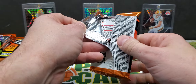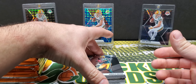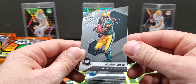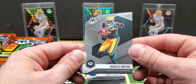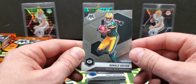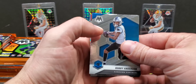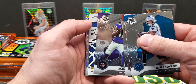All right, first card is a Packer — that's pretty sweet — Donald Driver. Here's the base setup. This is the second year of NFL Mosaic and it looks roughly the same as last year. They kind of changed up the design behind the player and stuff, but roughly the same. All right, Jerry, what up dude — Justin Jefferson.